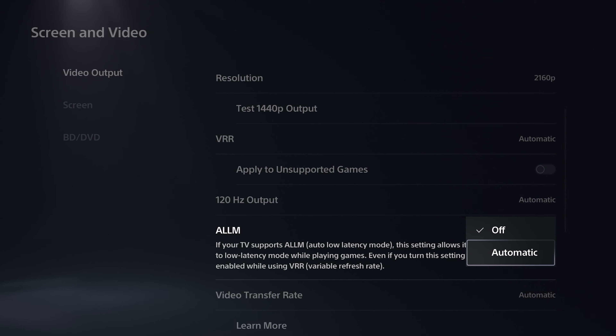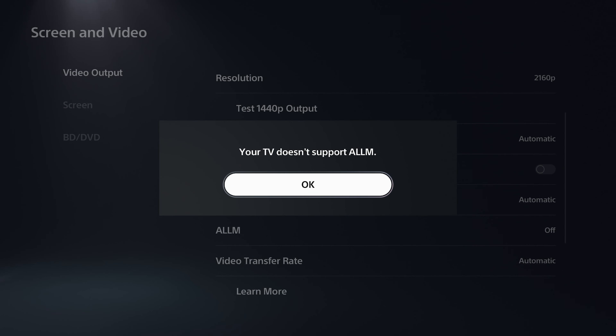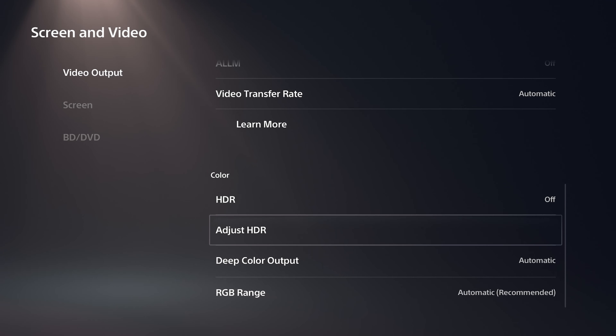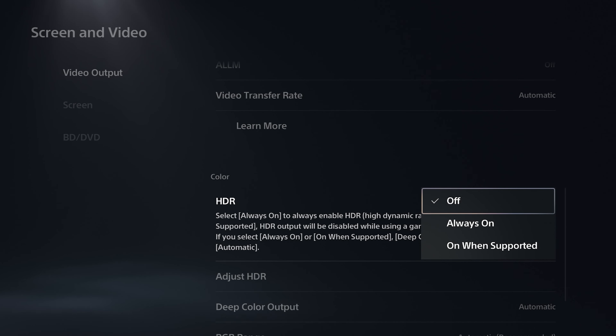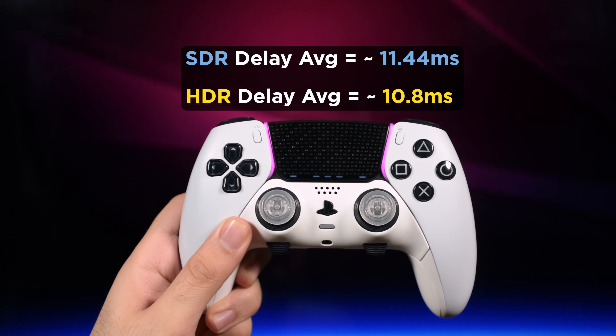The third one is to enable ALLM so that the console will activate game mode on your TV for the least picture input lag — however not every TV supports this, so check your TV settings too. Some people think HDR can affect performance; in many tests over the past year, it can affect controller input lag depending on the game, but not the frame rate, so you can use it if you like.